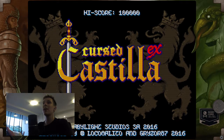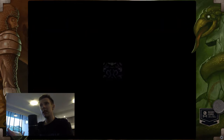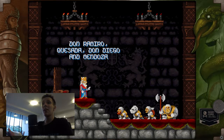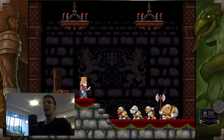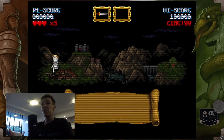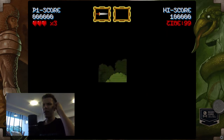G'day everyone. Today we're going to be playing Cursed Castilla, or Maldita Castilla EX. It's a game that came with the January 2018 Humble Monthly Bundle and I played a little bit of it. It seems to be a Super Ghouls and Ghosts inspired platforming game. It's pretty difficult and it's really fun.